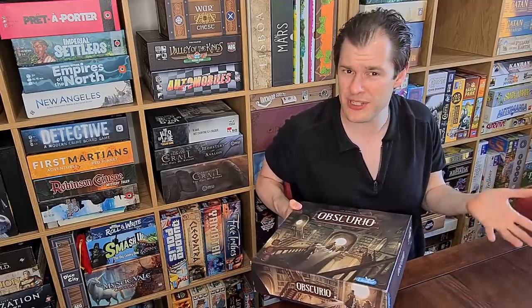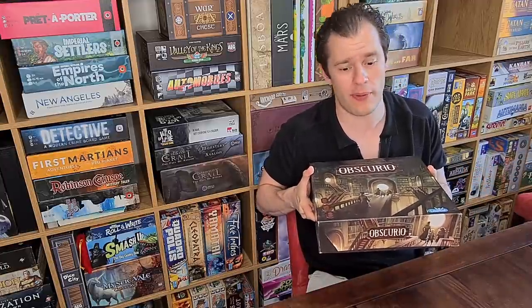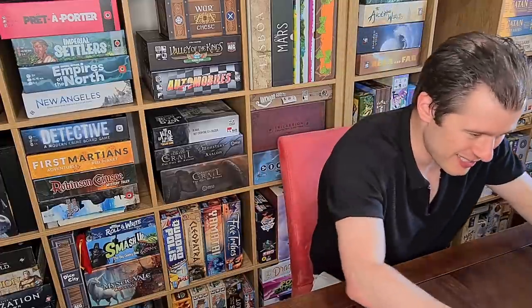Which do I prefer? I would say Mysterium because of the full co-op nature and a more forgiving difficulty curve for newer players. Obscurio will beat you up a bit. Start on easy difficulty and stay there for a long time, trust me. But it's a solid game in its own right. I love the picture card mechanic and look forward to more stuff from this publisher using it. Detective Club in the other room was another fantastic example. I just really love it — I prefer looking at pretty pictures or surreal imagery over a bunch of words or cubes.